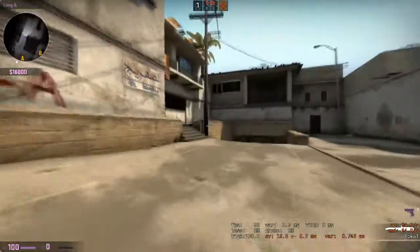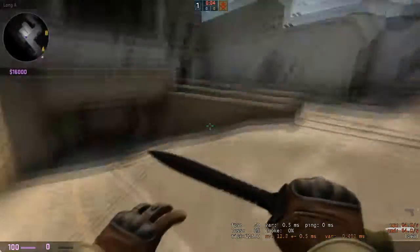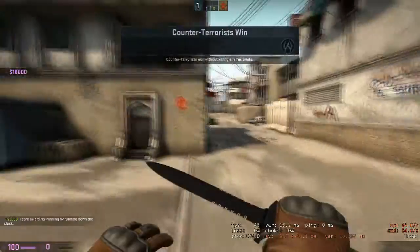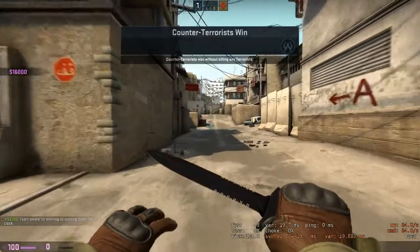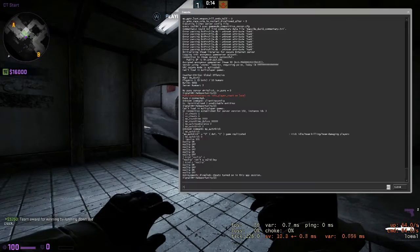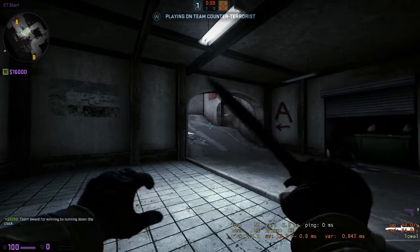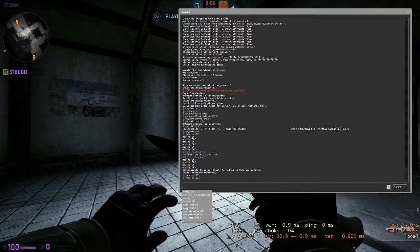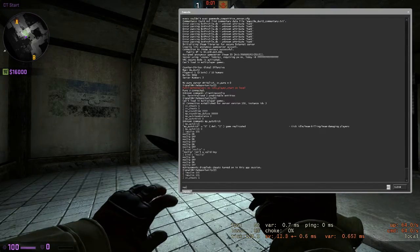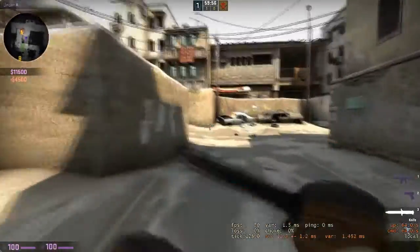I'm gonna give you all the commands in the description. Now the round is gonna end — you see it up here. And then we're gonna have an endless round, or a 60-minute long round, which you can see now. So I go on impulse 101 — sv_cheats 1, impulse 101 — and it worked. I have 16k already. You can see it's on 16 minutes.